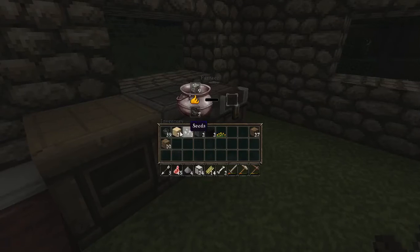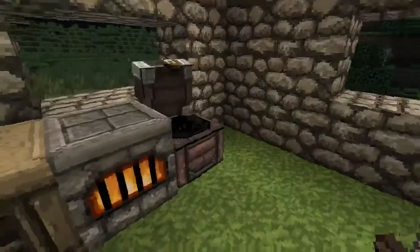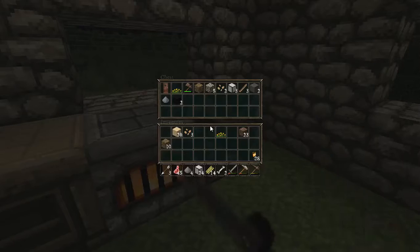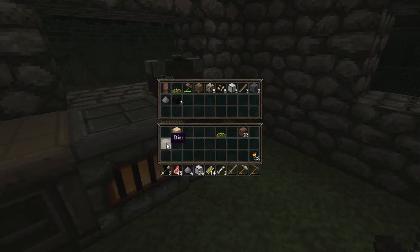Let's put this in the furnace. Actually, let's use that. Let's make more sticks, then make those into torches. Got gray wool, black wool — oh my god. I didn't grab very much cobblestone. Did sugar cane — yeah, I think so. Sugar cane does need water to grow.